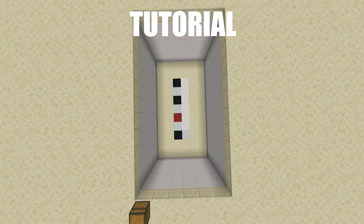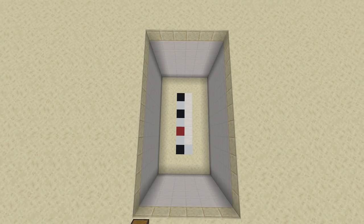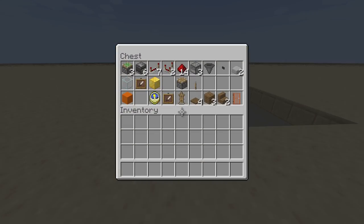For this build you're going to need a two by seven spacing and you're also going to have to dig down seven. That red concrete block marks the exact spot where the clock is going to go, so just a heads up there. I also recommend digging out a little bit around it as well, so you can see all of the redstone.